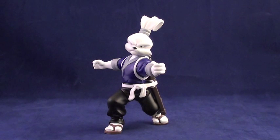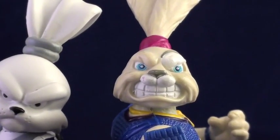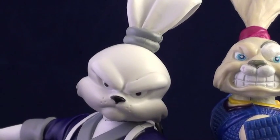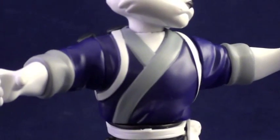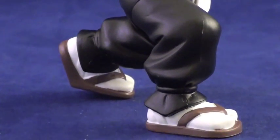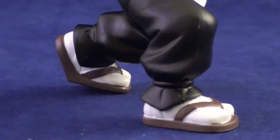Usagi's 2004 figure much more closely resembles the original Stan Sakai comic. The look on his face is really more focused and determined, as opposed to the angrier look on the vintage figure, but still has the famous scar over his left eye and his ears tied in a ponytail. Like most of the second line figures when compared to the first, Usagi is not as brightly colored as before. His clothing consists of an indigo kimono with grey highlights, black pants, and a pair of brown setta.